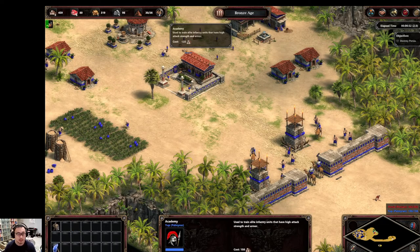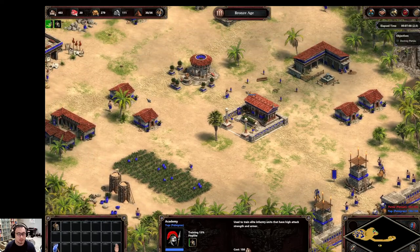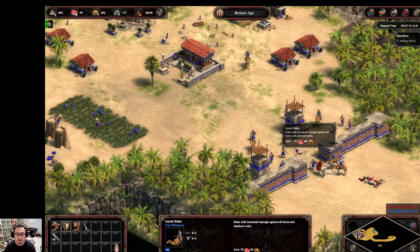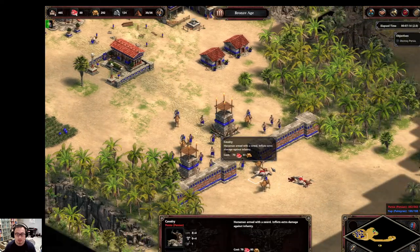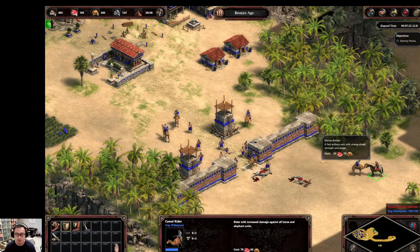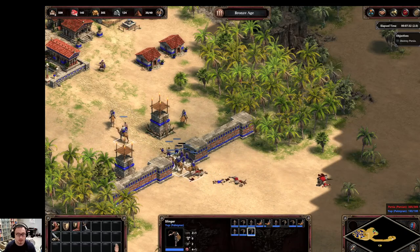They'll eventually upgrade to heavy cavalry, so these camels will be much less effective. But until they do, the camels are pretty good and they're very mobile, so they really help against the evil enemy horse archers. Palmyrian camel riders get a bonus to speed, so it's just very good.